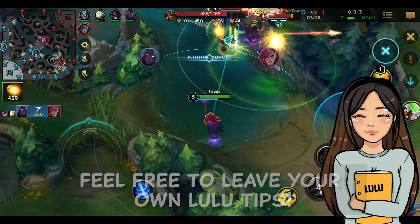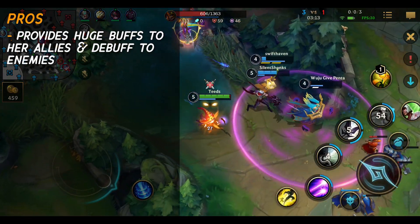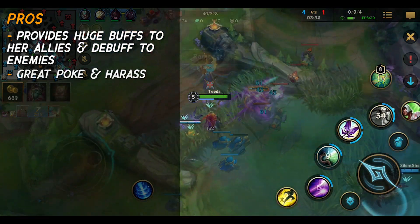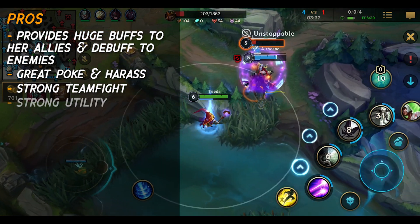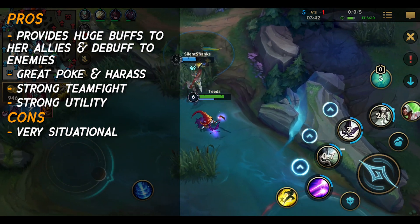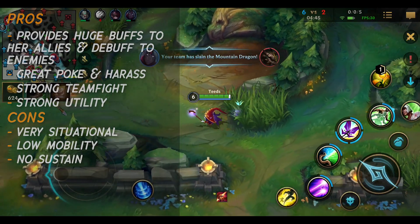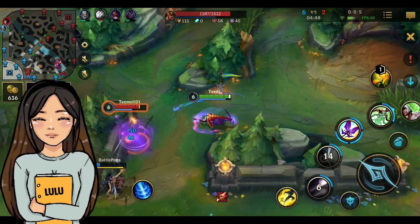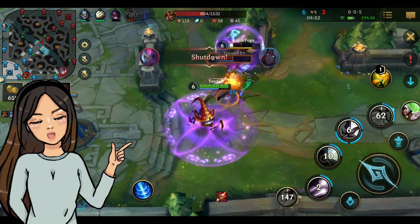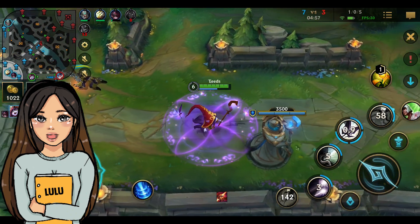First, I want you to ask yourself, why do you want to main Lulu? Lulu's pros: she can provide huge buffs to her allies and huge debuffs to the enemies. She has great poke and harass, she has strong teamfight, and she has great utility. Lulu's cons: she's very situational, making her not very beginner friendly. She has low mobility and she has no lane sustain. Lulu has multiple roles — she is a support and a mage that deals magical damage. Wild Rift considers her to be of average difficulty, and I agree. This is a dragon lane support and middle lane guide for Lulu.